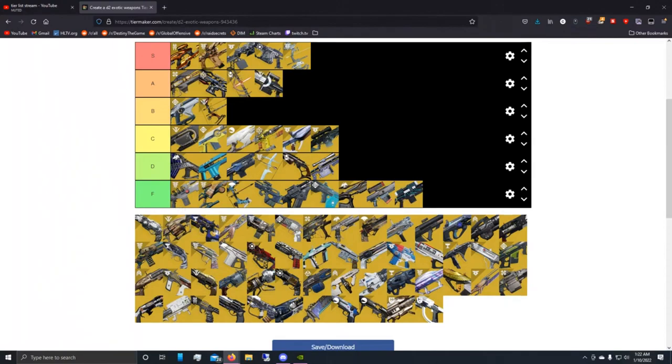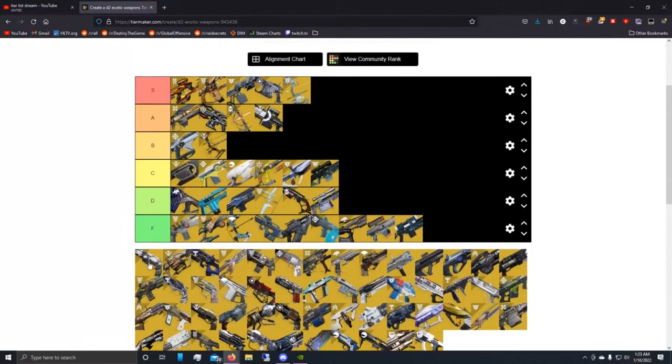That's it for the sniper rifles. Let's just double check and move on. Next up we have hand cannons, starting with Ace of Spades.